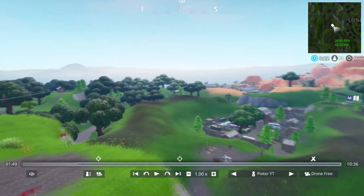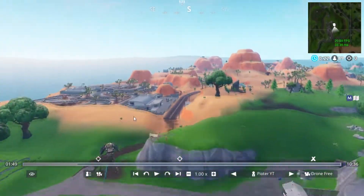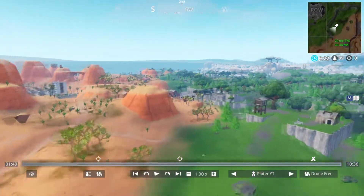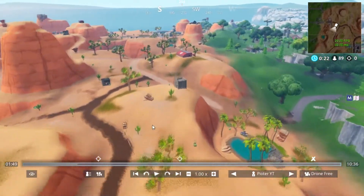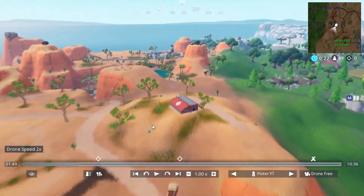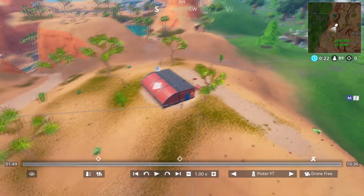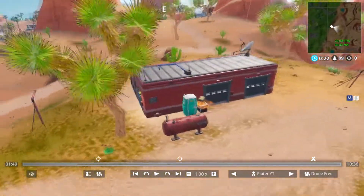Another expedition outpost location is at Fatal Fields or Flush Factory — it covers both locations. You can grab a plane from Fatal Fields since it's pretty close to the expedition outpost. And that's all the locations for the expedition outposts.